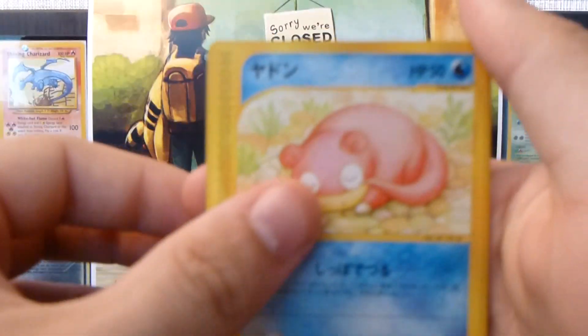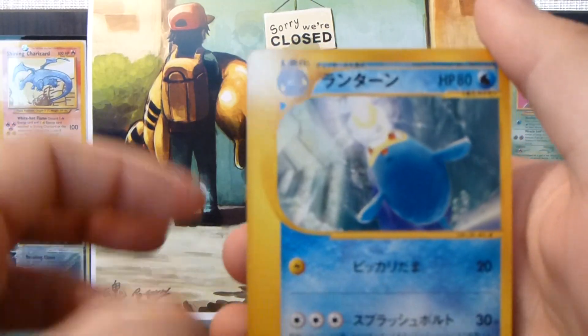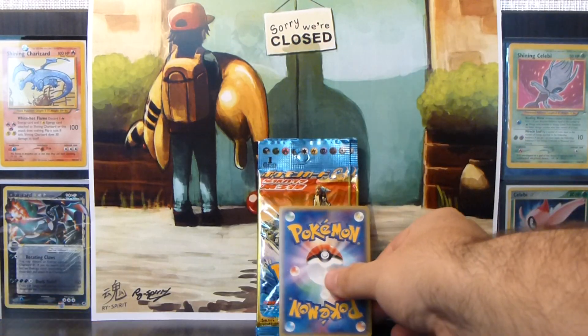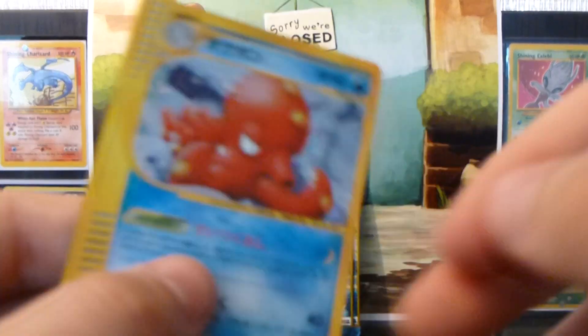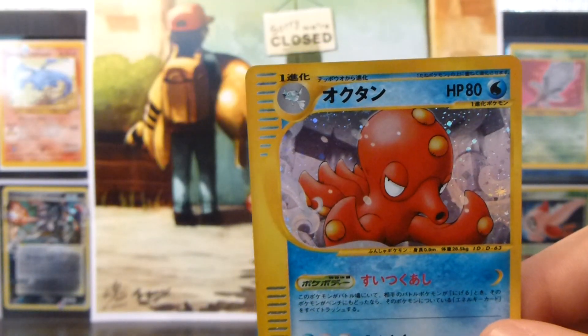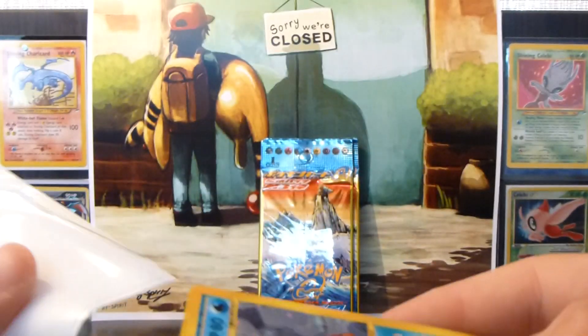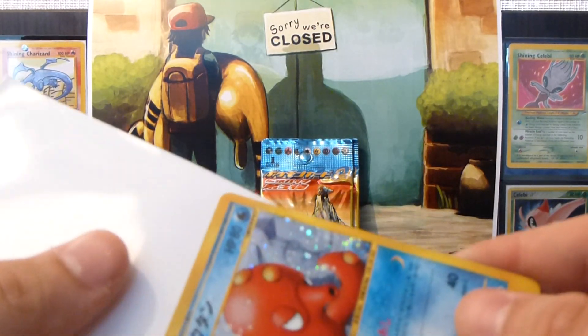Alrighty, so we have a Slowpoke, a Pupiter, Miltank, and a Lantern. And the rare is an Octillery Hollow — really nice. Not one of the cards I needed, but still a really cool pull.